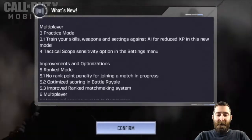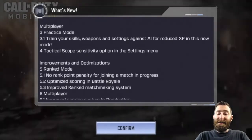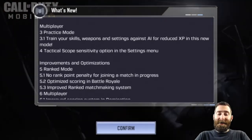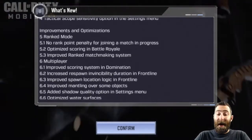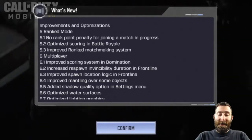Multiplayer changes: we have practice mode — train your skills, weapons and settings against AI for reduced XP in this new mode — and a tactical scope sensitivity option in the settings menu, which is great as well. You can customize the sensitivity on that scope on its own.